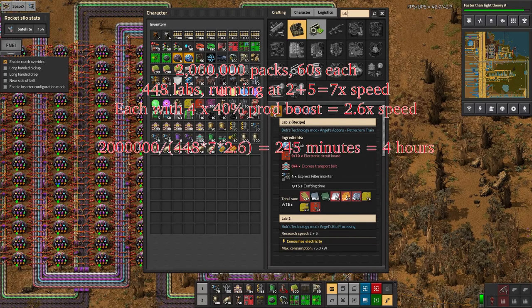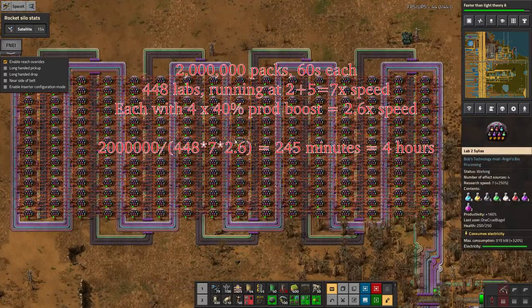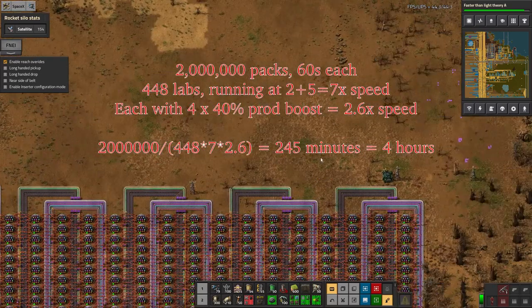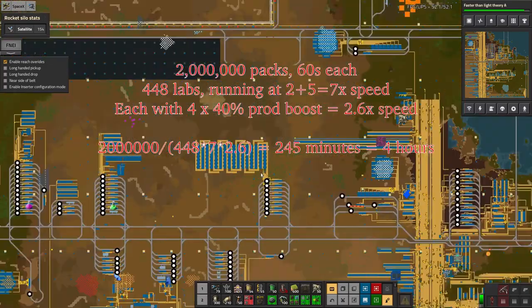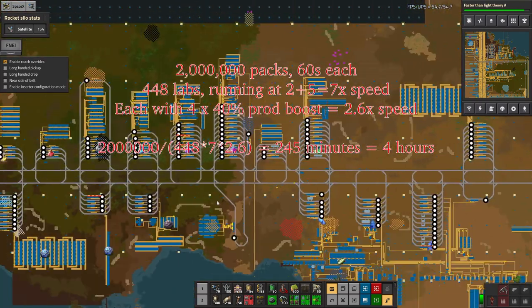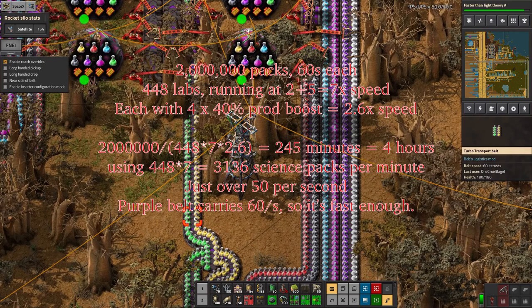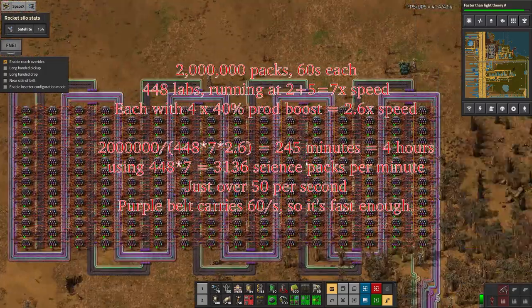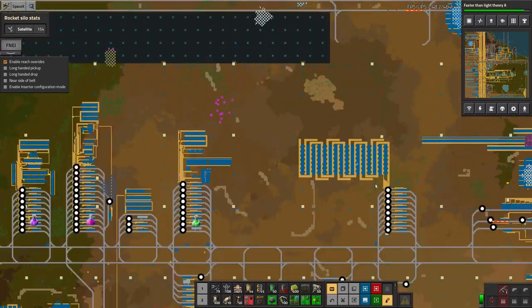There's not really any way I can make that quicker other than by building more research farms. These are as big as they can get — I've removed the second half because at this size these belts are capable of carrying 60 per second and I'm only using half, split between this research factory and my other one down here. Between the two they provide 60 per second and I'm using just over 50 per second. Every so often the yellow science streaming through stops for a couple of seconds and then goes back to running flat out, keeping all the labs full. This is basically maxed out.